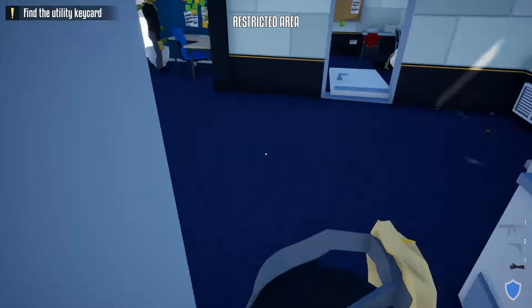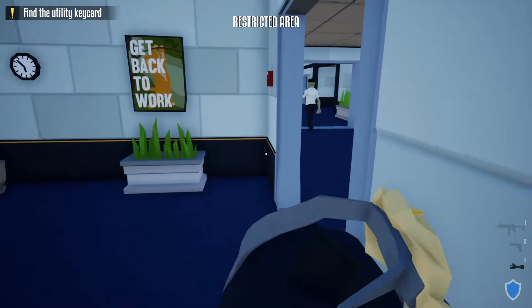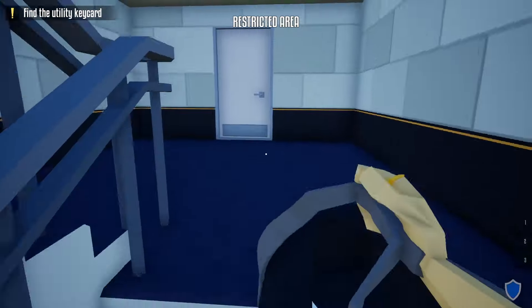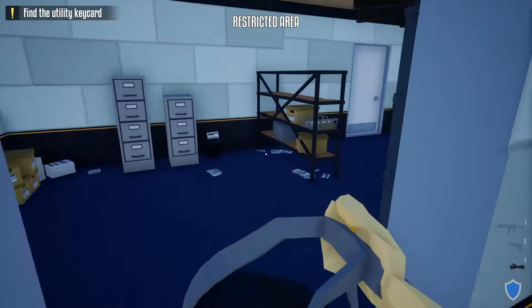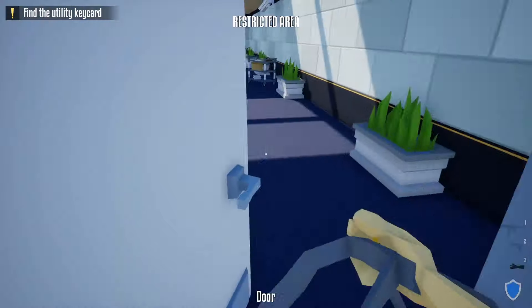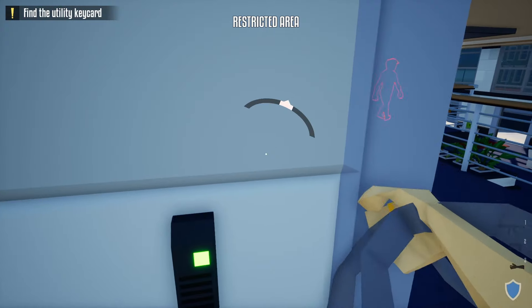Once through the break room, grab our bag without getting spotted by any civilians. Hold at this doorway until a guard passes. Once the guard passes, go right behind them, up these stairs, run right through this door, and make sure you unlock this door — run through the next door. There are going to be two guards right here if you're quick enough.